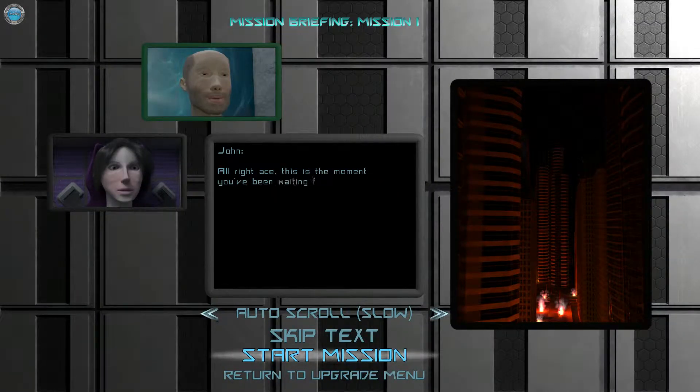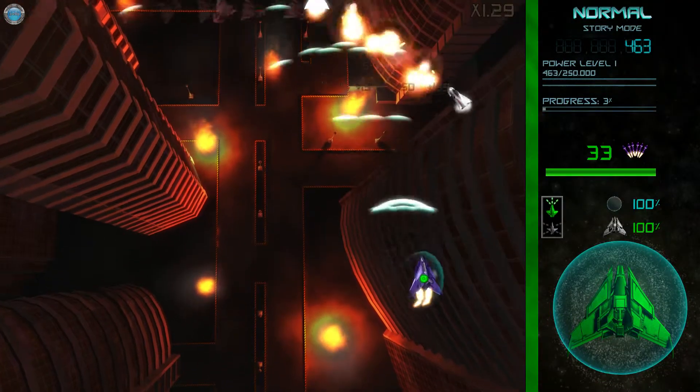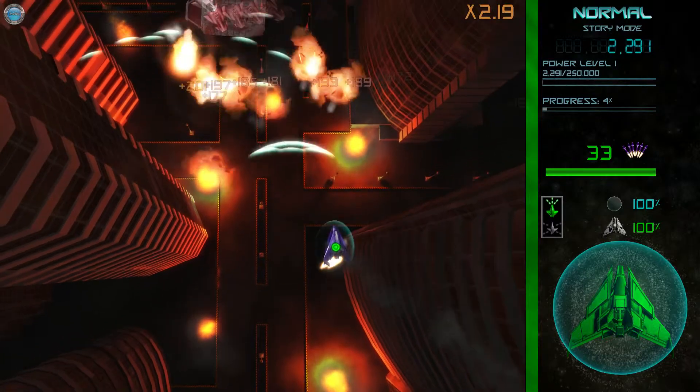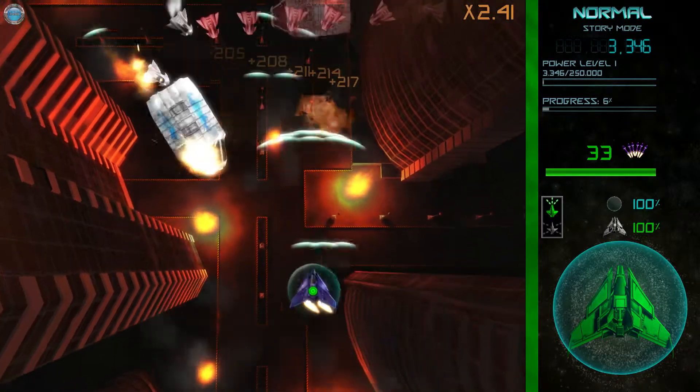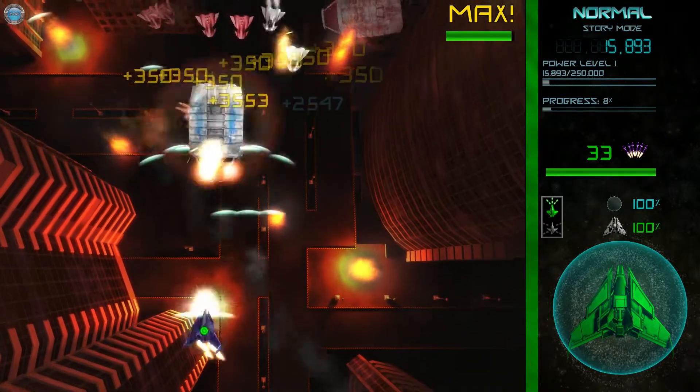Let's go to the mission briefing. Alright — blah blah blah, I can skip the text. Mission one. I don't know the story that well, didn't read it that much. But yeah, we're saving from an invasion and then we go to their home world — don't quote me on that, but something like that. And then we kill everybody. And here comes the game.